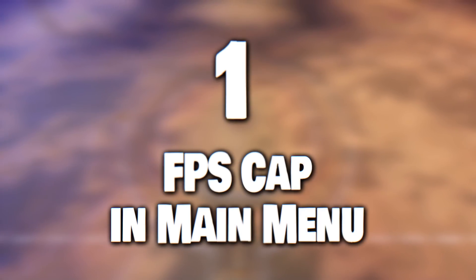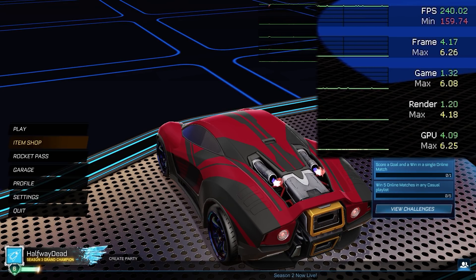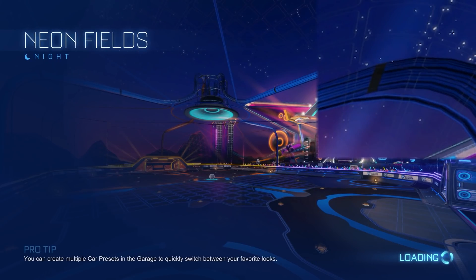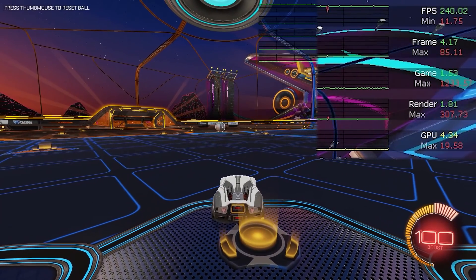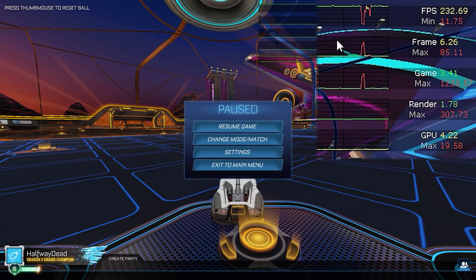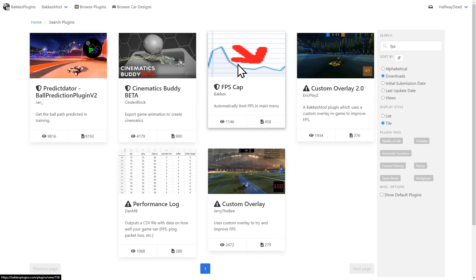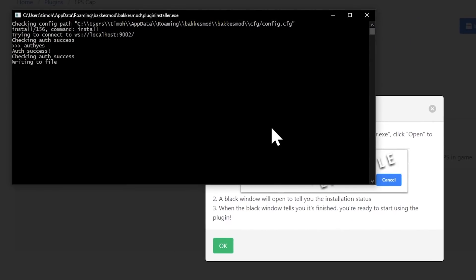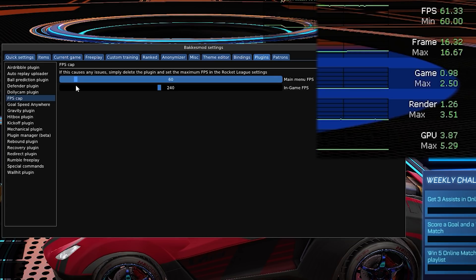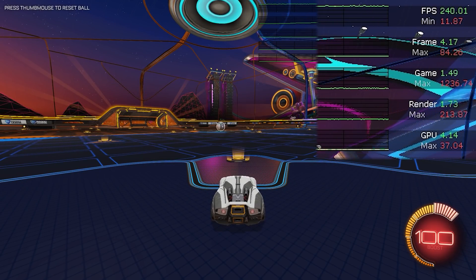This one is a simple trick that really should be default behavior in Rocket League. It has always bothered me that the framerate in the main menu uses the same FPS cap as during gameplay — I could always hear my graphics card fans spin up immediately when I opened Rocket League, but I obviously don't need a super high framerate in the menu. This simple plugin fixes that and allows you to set different FPS caps for the main menu and everything else. If there is one thing from this list that everyone should use, it's this — that's why I put it number one.